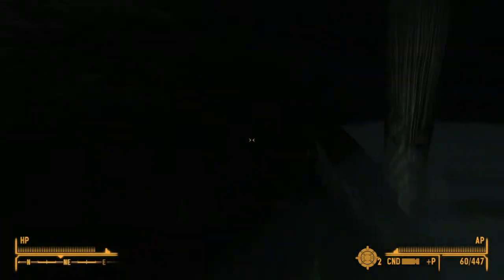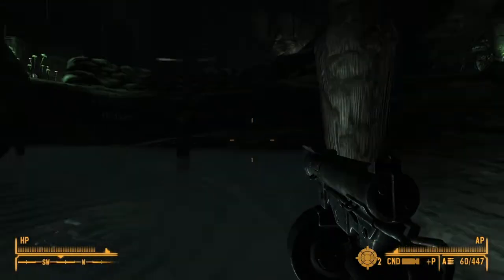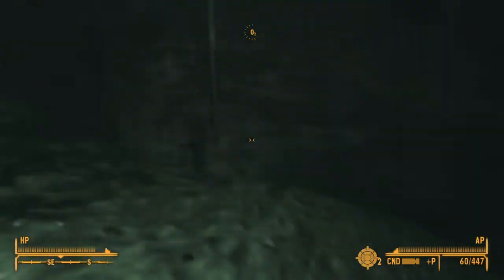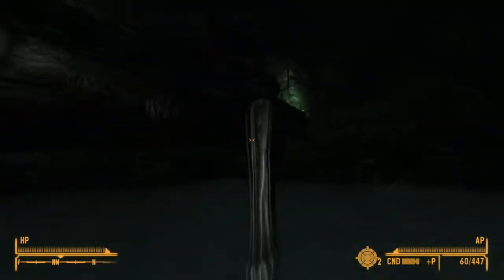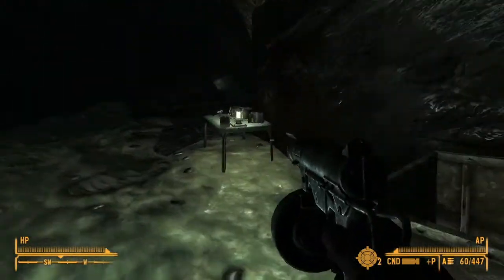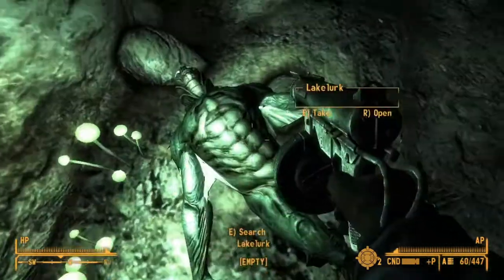Against armored targets, which includes NCR troopers, the weapon falls flat due to the DT system. If you're thinking of attacking the Brotherhood of Steel with this 9mm grease gun, that 9mm bullet in your head probably scrambled your brains quite a bit. In VATS, it fires a burst of four shots for 20 AP, giving a damage per AP efficiency of 2.8 damage per AP, which, if done in close combat like the confines of a vault, will find very effective.